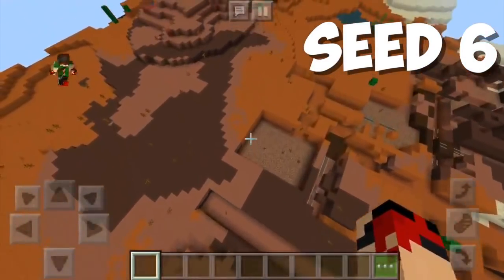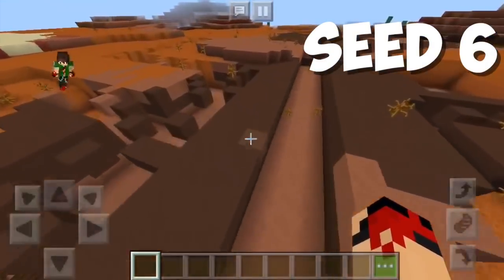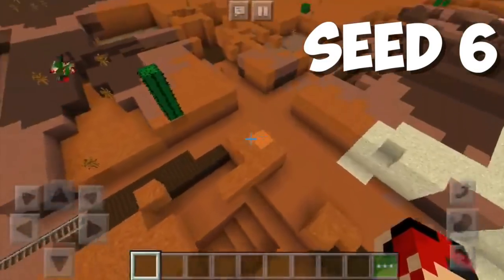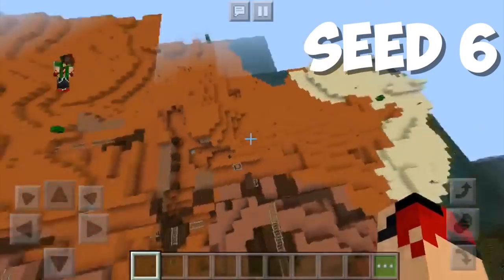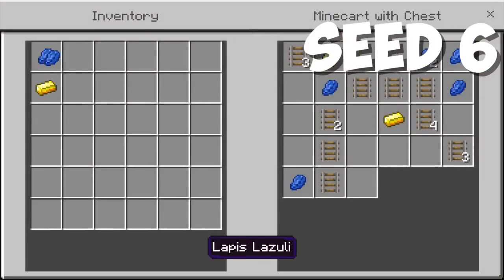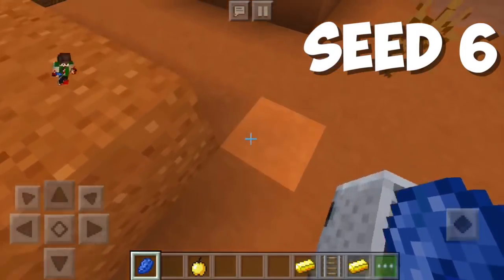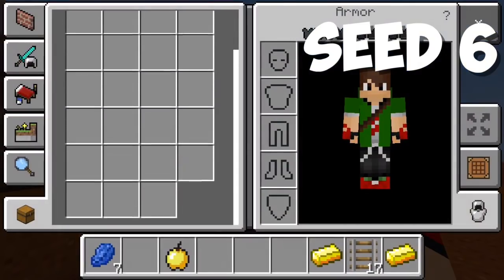The next seed is so so cool because it is a glitched mesa biome. Have you guys ever seen a glitched mesa biome? I believe there are some chest minecarts somewhere around here — oh, here they are. Look at all these glitched blocks. Let's open this chest minecart — we have so many items! This is one of the best seeds just for that reason. We have a golden apple, which is going to help us get through the survival night. We're getting a diamond and a bunch of rails — 30-plus rails — and a bunch of lapis, some redstone, and some gold. Definitely one of my favorite seeds.